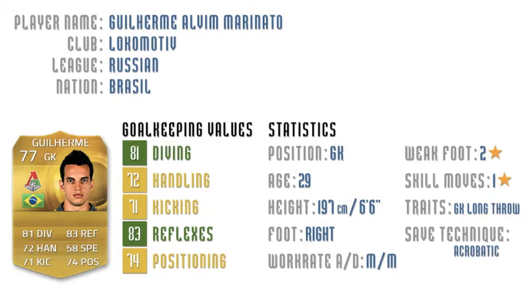Guilherme currently plays for Locomotive Moscow in the Russian league. He has a 77 overall rating, but do not let that rating fool you — he's a great goalkeeper. What makes Guilherme great are not just the stats; it's the fact that he's six foot six, so he's going to have a great wingspan. And the fact that he's an acrobatic goalkeeper means that his diving and reactions are going to be better than the traditional goalkeeper.